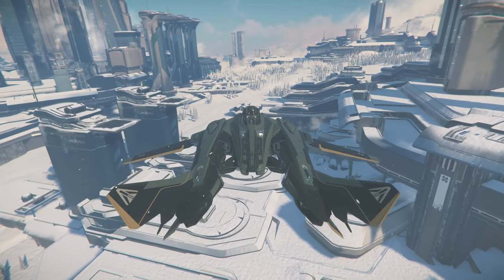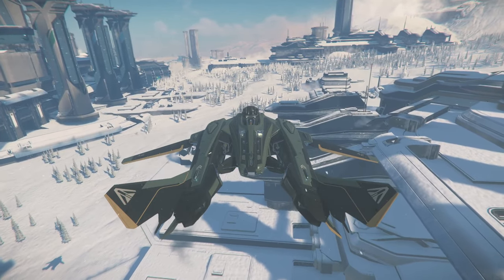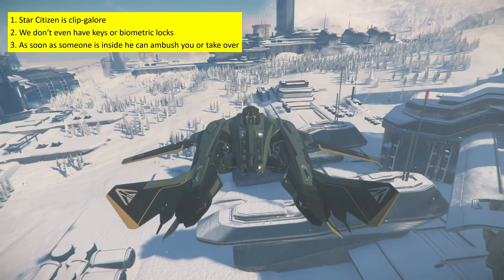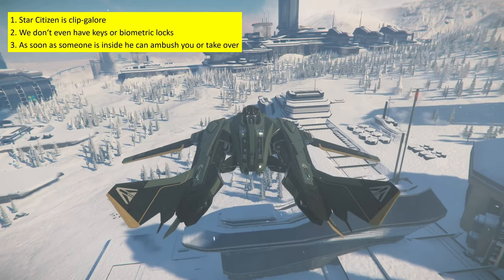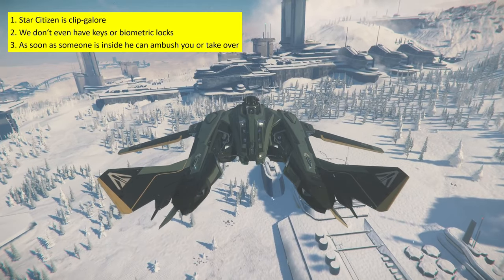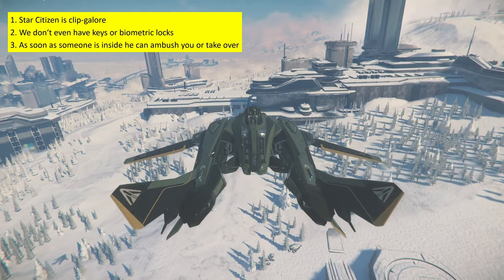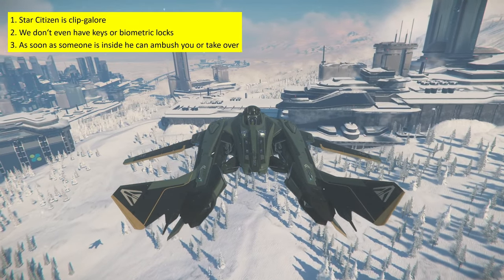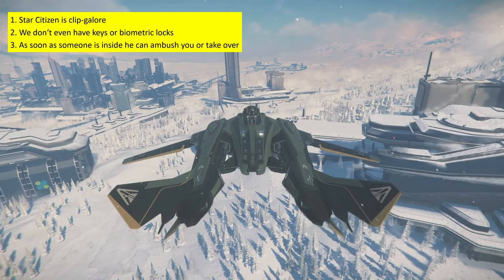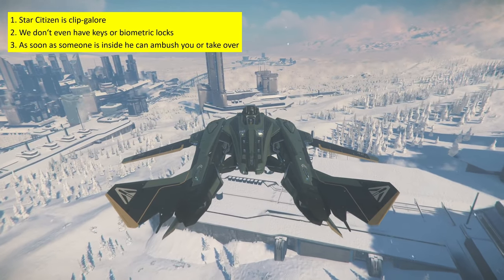I am totally fine being responsible for my ship and my cargo — actually, I like this — but not in the current state of the game. Star Citizen is clip galore. We don't even have keys, a number key, or some biometric locks. As soon as someone makes it inside your ship, he can ambush you, or he can just go to the pilot seat and has full control over your ship. Most of the exploits I will show you work in armistice zones, except punching doors and ramps, because you need to equip your fists, which you cannot do in armistice zones.